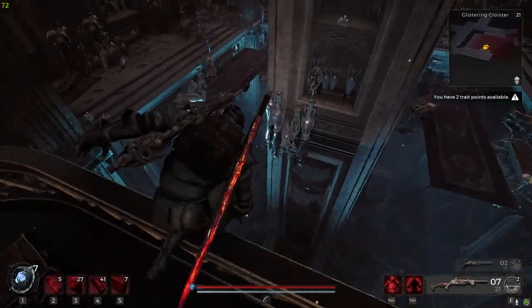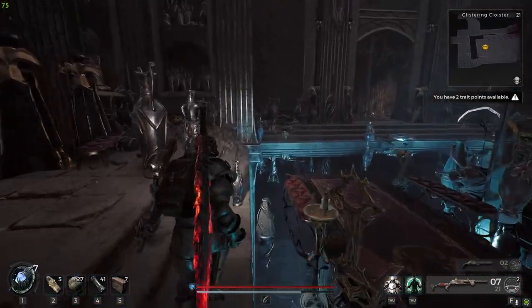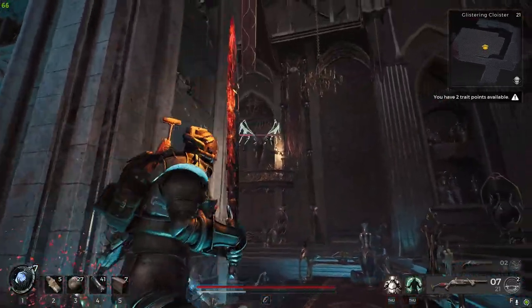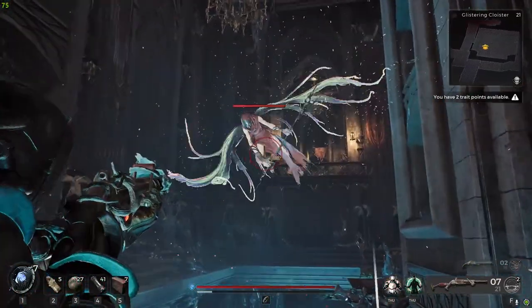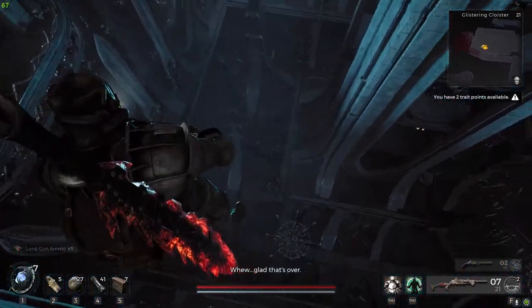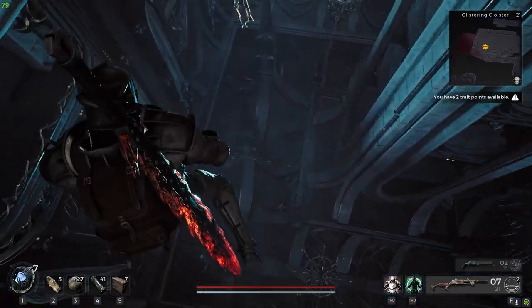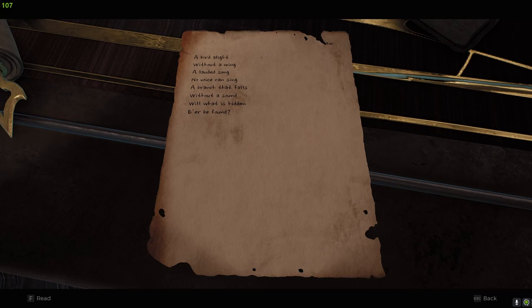I guess I have to drop down. It is glass, right? Yeah, it's glass. Oh, stop dodging me. What's the point of this room? I'm glad that's over. I'm looking down — can't tell. Oh, there's a note: 'A bird without a wing. A lauded song no voice can sing. A branch that falls without a sound. Will what is hidden here be found?'